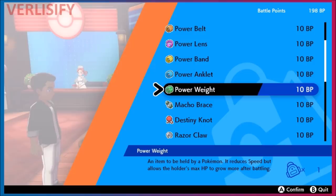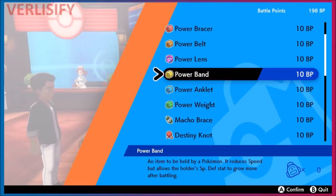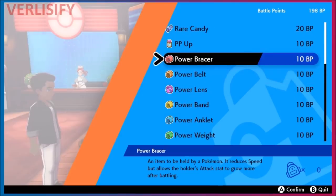Power items now give 8 effort values for their respective stat whenever you fight a Pokémon. Power Weight is HP, Power Anklet is Speed, Power Band is Special Defense, Power Lens is Special Attack, Power Belt is Defense, and Power Bracer is Attack — it says so right on the bottom so you can check if you forget.